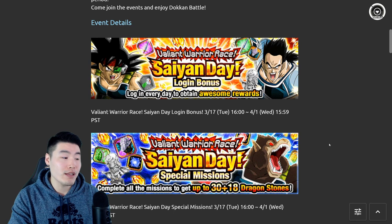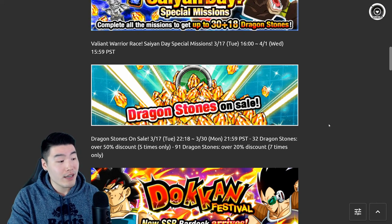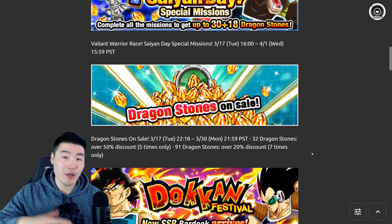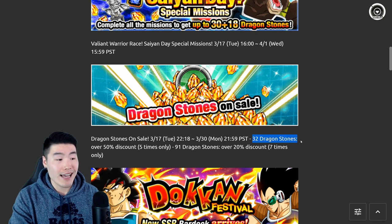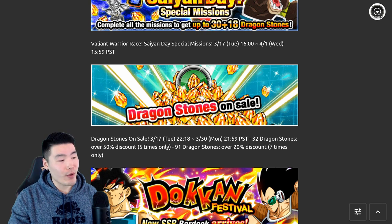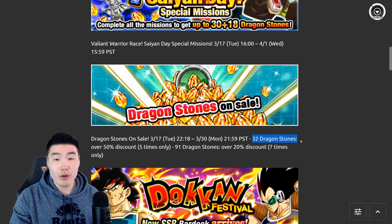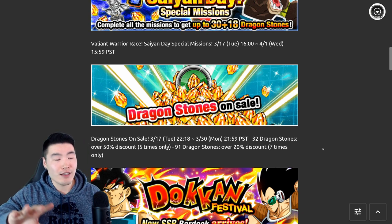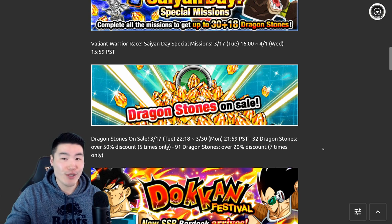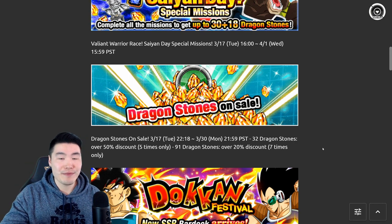First things first, of course we had a login bonus and some special missions, which is standard for every single celebration. The Dragonstone sale — I actually want to give some props to Bandai for this because it's quite a bit better than your standard Dragonstone sale. The 32-stone pack sale is very good value, and we were able to buy this pack up to five times, which was a pretty nice bonus. Even for the 91 packs we got seven this time, compared to the usual four or five, so it is better than your standard sale.